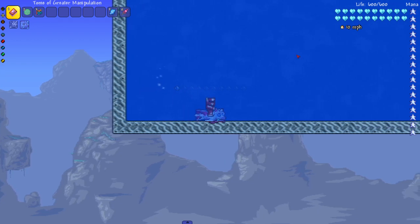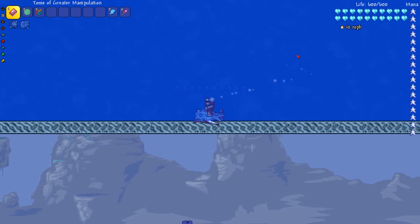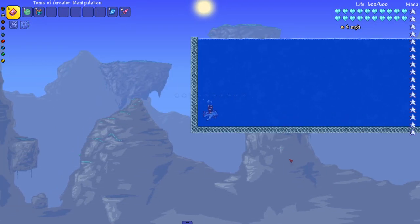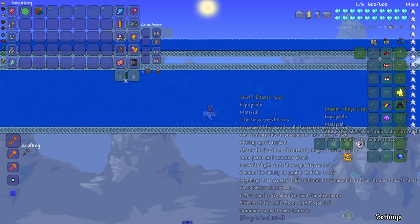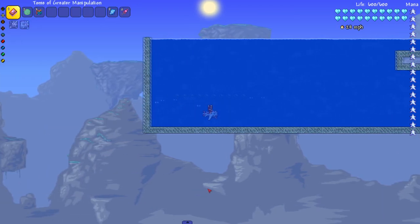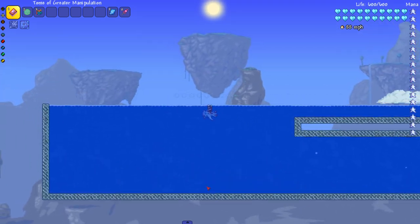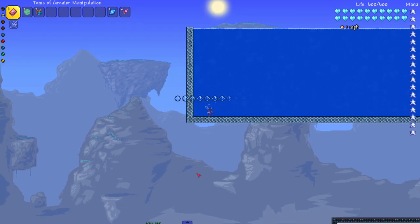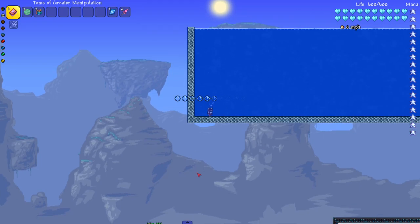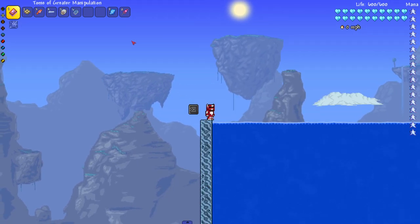Next up we've got the Cute Fishron mount. If you're touching the floor, this thing crawls incredibly slowly even underwater. But once you get off the floor, this thing zooms. Off the floor in a straight shot, we hit 82 — that seems to be where it caps. I wonder if we can go faster ascending — yes, you can hit like 90. That's pretty good.